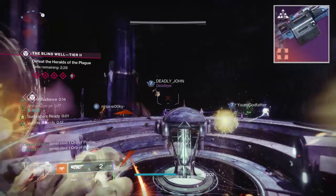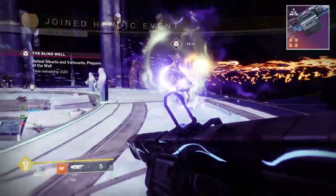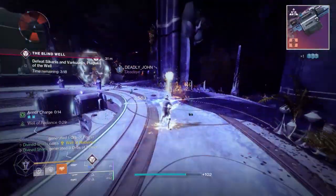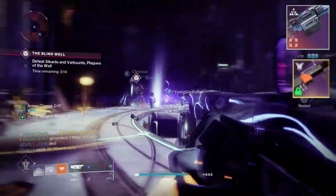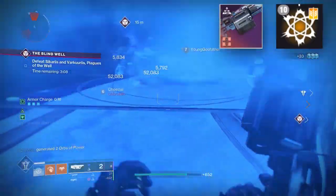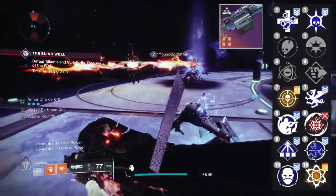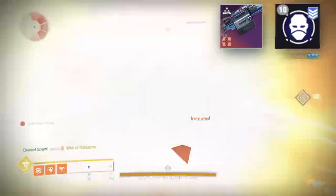A wave frame in the heavy slot — what are you going to use that for? Traditionally, wave frames are used for add clear, with Forbearance obviously being the king in that regard due to its Chain Reaction and Ambitious Assassin roll. Now, yes, this GL does get Chain Reaction in the fourth column.